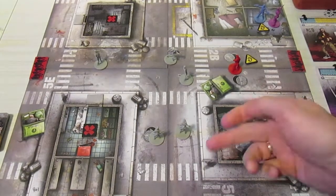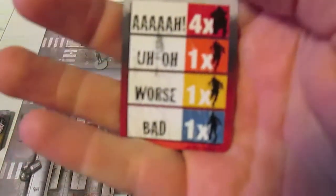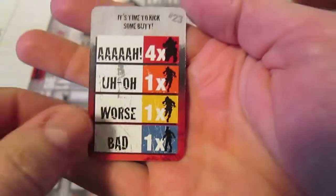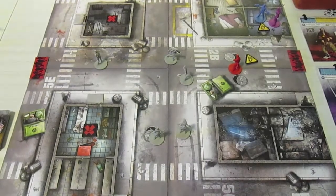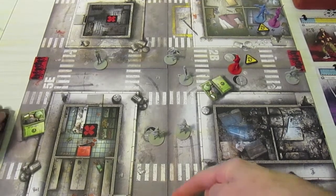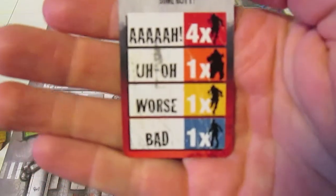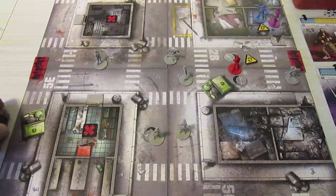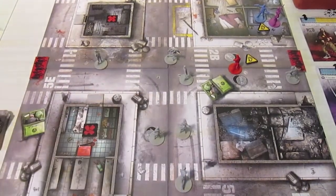We have east and south with spawns. We're now in the yellow zone because Amy entered it, so in the east a runner shows up right here, and in the south another runner spawns. Runners get two actions per turn, so they're a little nastier than regular run-of-the-mill zombies.